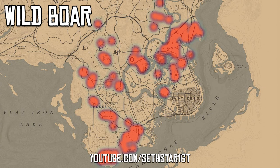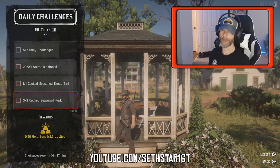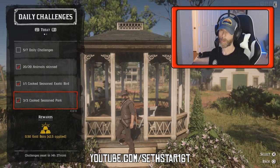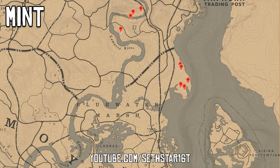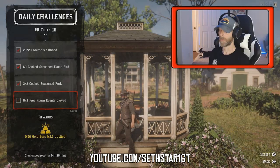Number 3: Cook Season Pork. Marked on the included heat map, there are plenty of wild boar in the area we're working today. You're gonna need to cook up that exotic bird meat and all that pork with some thyme, mint, oregano — and here's a local crafting buyer to finish the challenge.